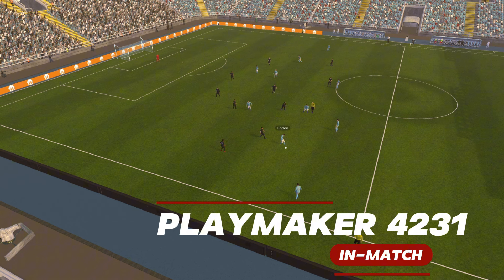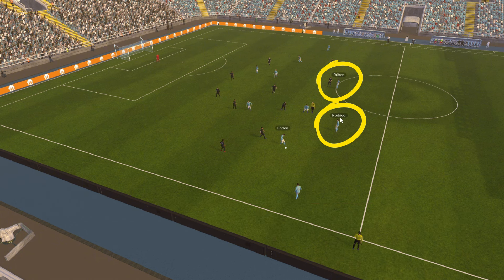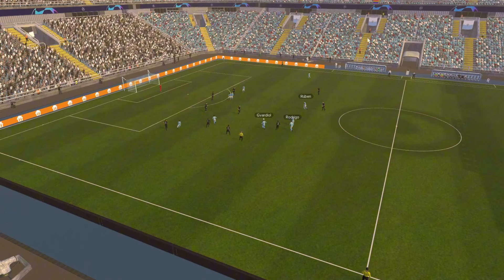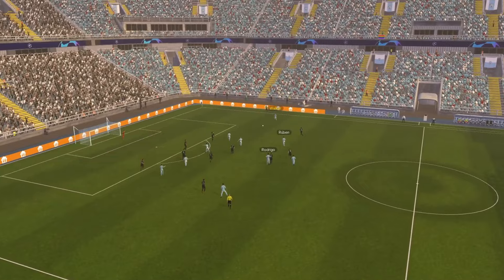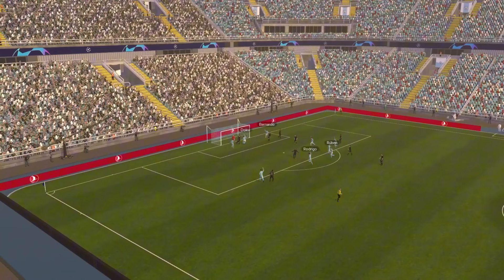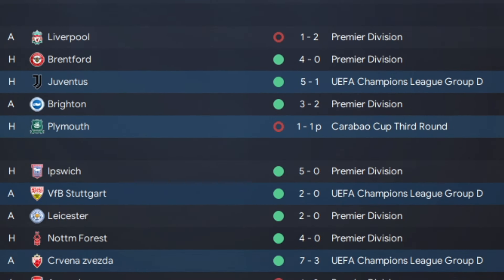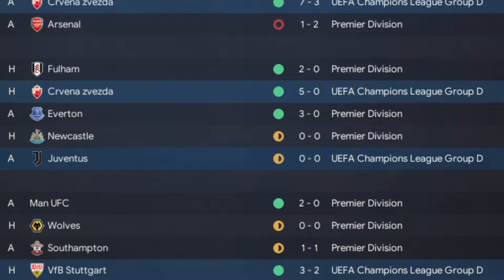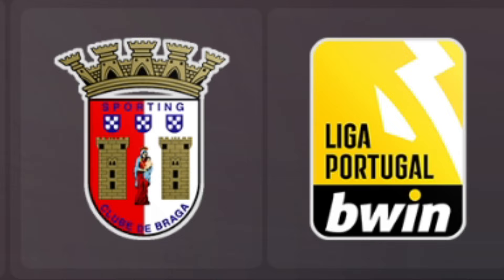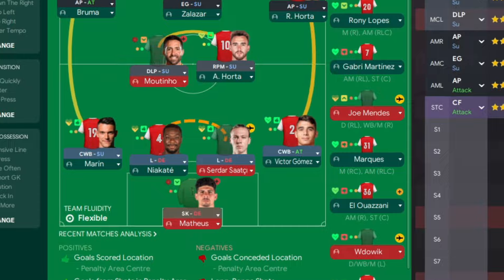In defense is where it gets funky — double liberos and double complete wing backs. The match looks kind of funky; we've got Rodri playing as a libero next to Ruben Dias and absolutely nobody in our half. It's pretty much like City playing away — see all the roaming going on, everybody's up there, there's absolutely no respect for the opposition. A complete wing back gets forward and lays it on — that's a lovely team goal. City absolutely blasted it and topped the league.